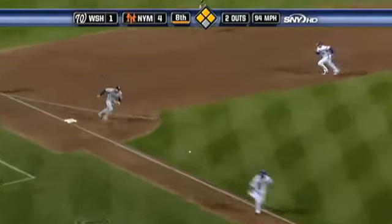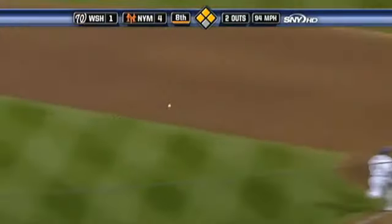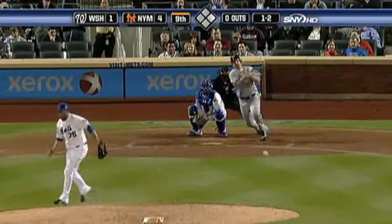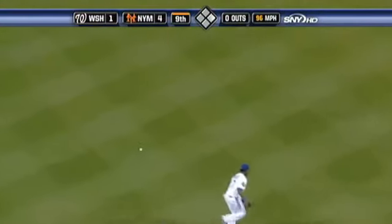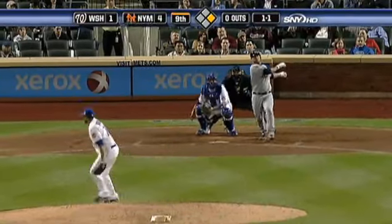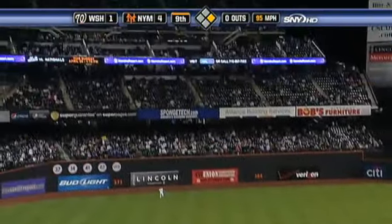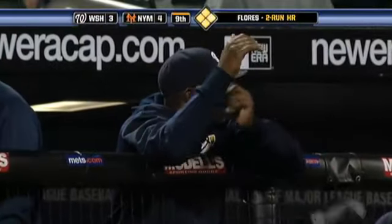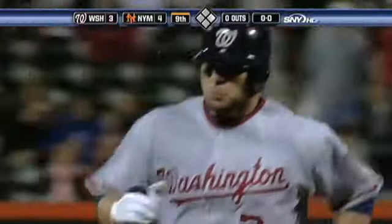Little dribbler up along third. In comes Zimmerman, the quick toss and a good stretch by Johnson. 1-2, grounded to short. Reyes can't get to it and it's up the middle for a base hit. There's another fastball and that's driven deep to left field. Back goes Reed looking up and it's out of here. A 2-run homer for Jesus Flores, his first home run of the year, and the Mets' lead is trimmed to 4-3.